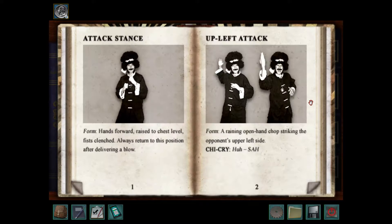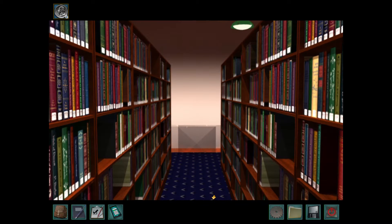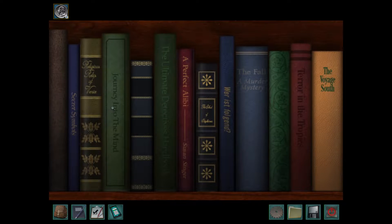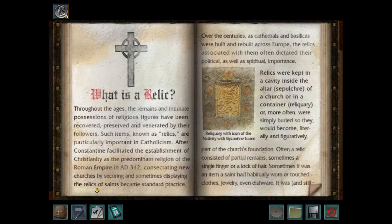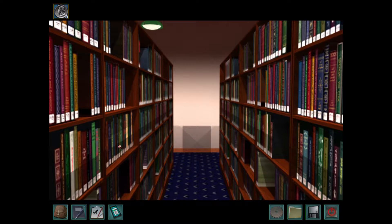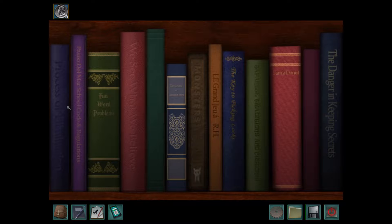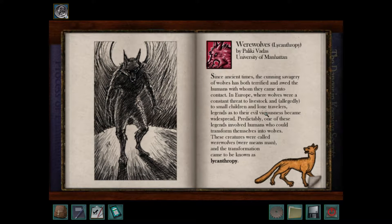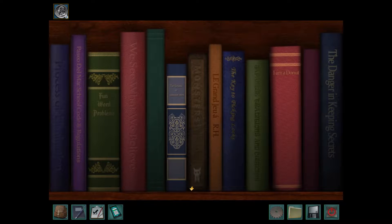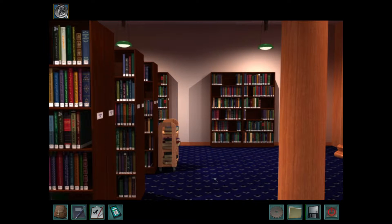Ichido from Danger by Design. Religious Relics of Venice from the Phantom of Venice. The Werewolf book from Curse of Blackmore Manor. And we'll see all of these books in future games.